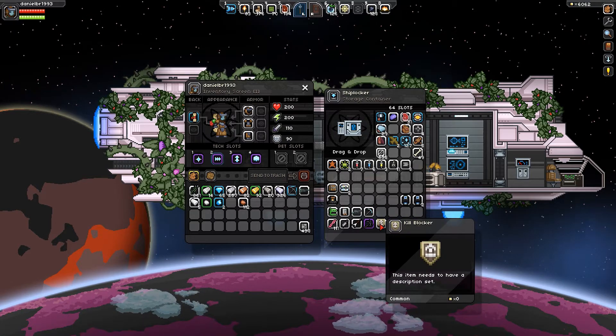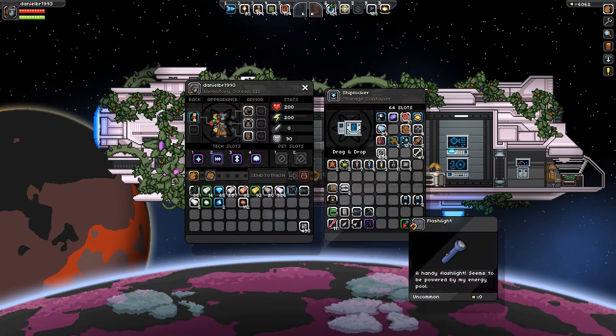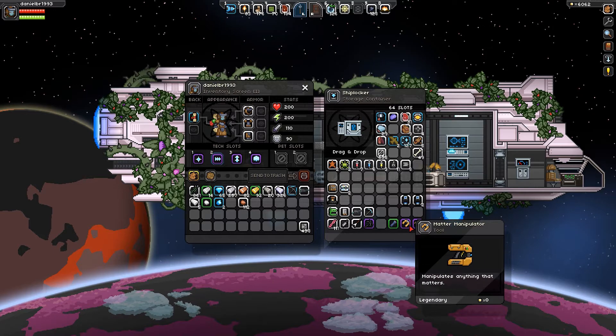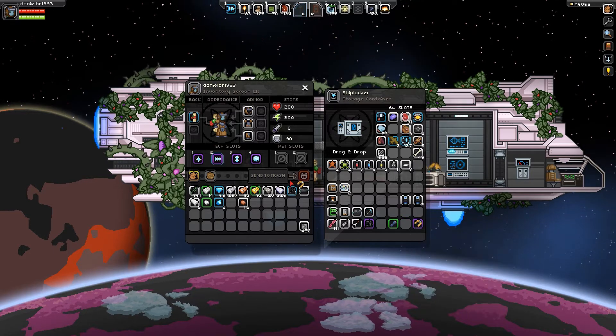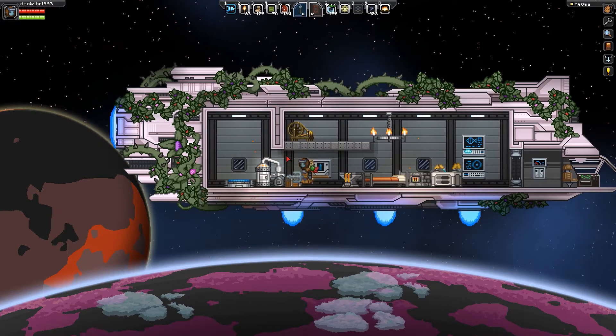By the way, why do I even have this? It makes no sense. It's also not working and I can't destroy it either. Maybe if I just throw it on the ground it'll still be there, so forget it.